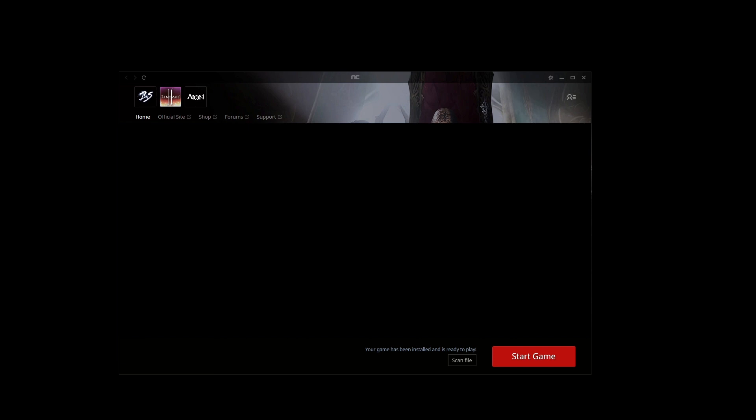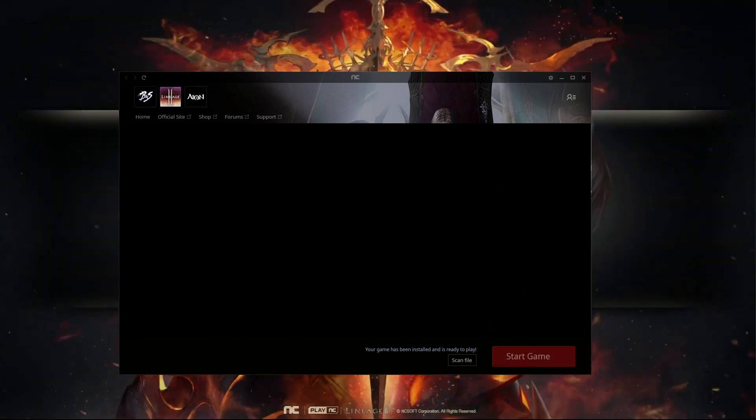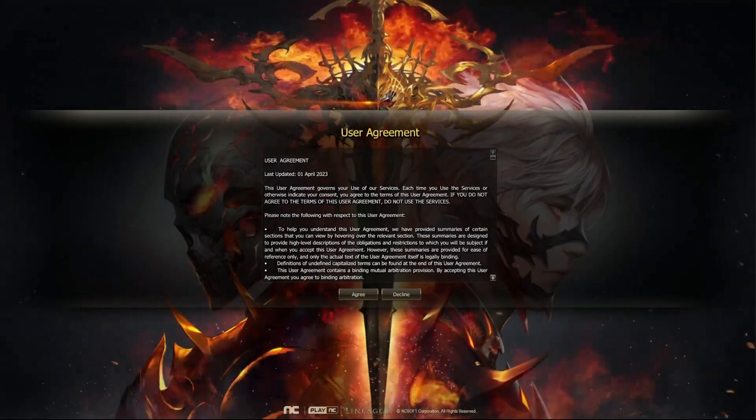When the game is installed and ready to run, the blue button named Install or Update changes to red, named Start Game. Every time we log in, we must agree to the terms of service. After that, we select the server we want to play.